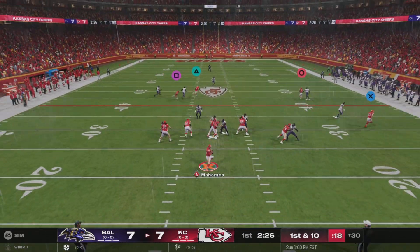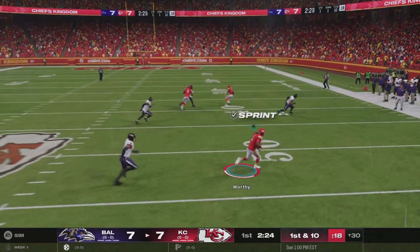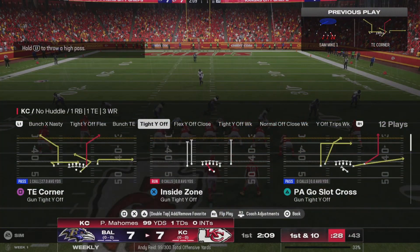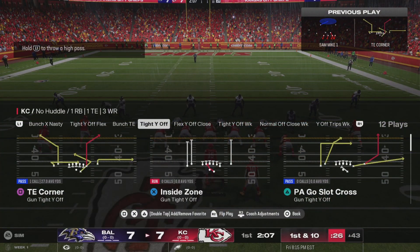Off the play fake, here's Mahomes. This caught right side by Worthy, and they will bring him down on the other side of midfield.